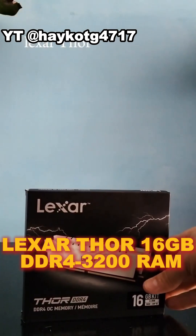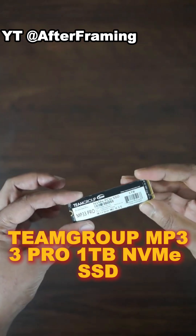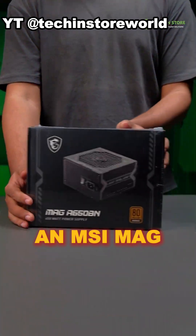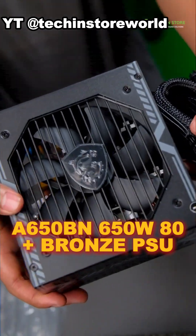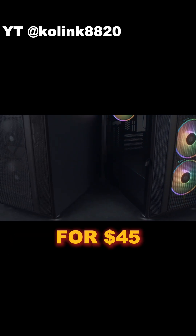I'm throwing in Lexar Thor 16GB DDR4 3200 RAM for $40, Team Group MP33 Pro 1TB NVMe SSD for $59, an MSI Mag A650BN 650W 80 Plus Bronze PSU for $49, and you can build it in a Coolink Citadel Mesh Micro ATX case for $45.